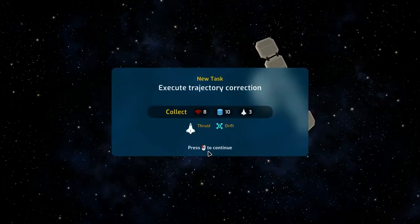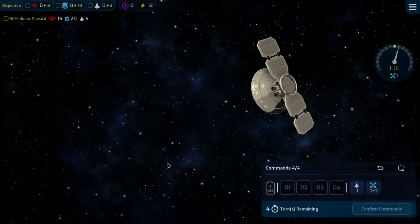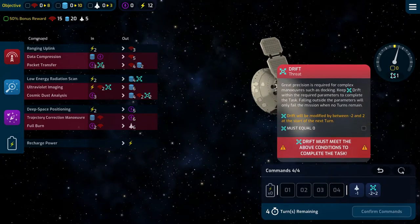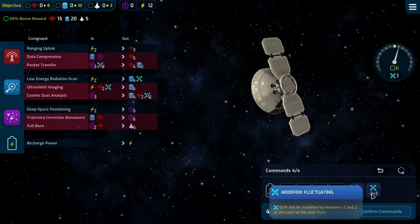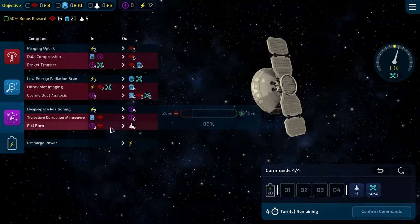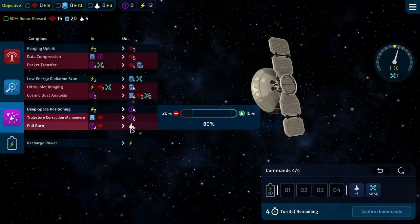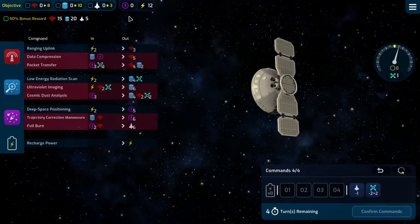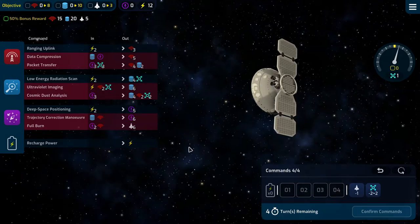Looks cool, doesn't it? Alright, we need thrust and drift, and we need to be dead on — it fluctuates minus 2 to plus 2. We need 15, 20, and 5, so we just need to hit this once. Okay, that's good. We need to get 16 comms and we need to have four nav for the last turn. We have four turns, four commands per turn. Let's get started.